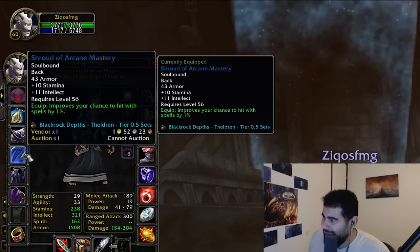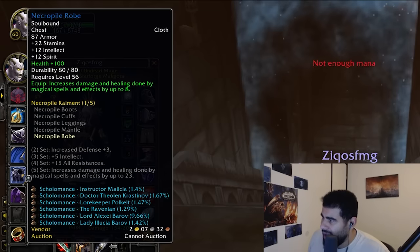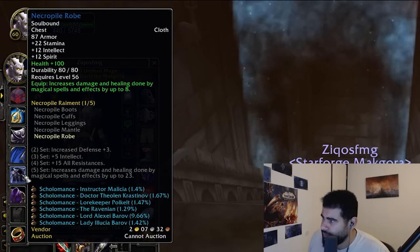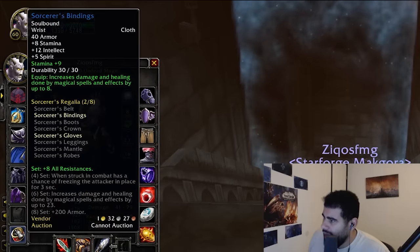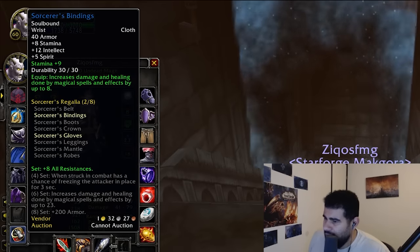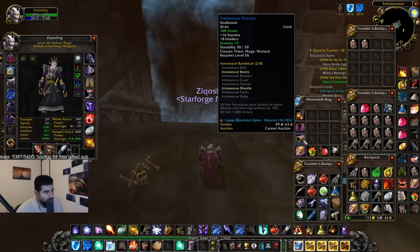We have Shroud of Arcane Mastery from the Tier 0.5 boss in BRD, Necropile Robe for survival, and Robe of the Archmage for damage. We have Sorcerer Bindings for damage and Iron Weave Bracers for survival.